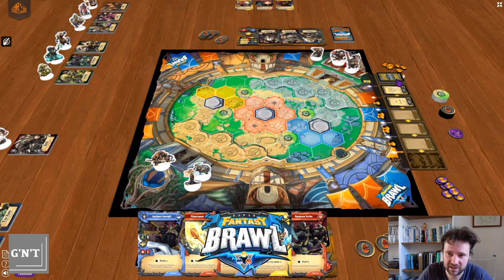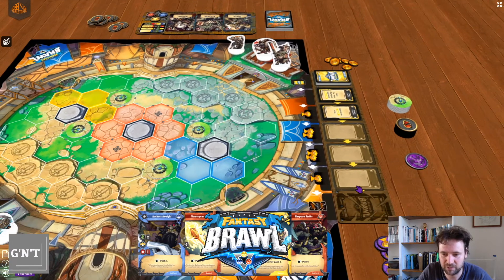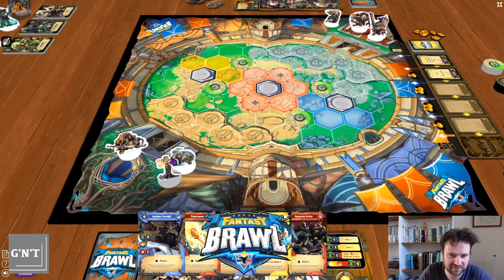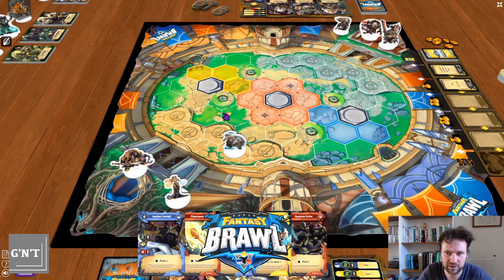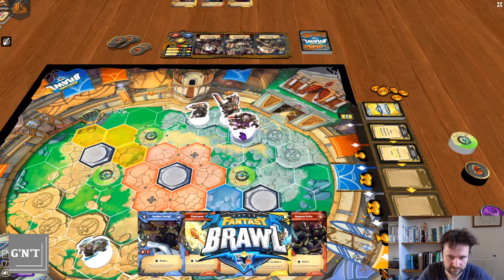After you've done that, you would then draw the objective cards — put two down. At the end of the second player's turn, you advance the crown cards — the objective cards — and they just move one step to the right. Remember, if they ever jump off the board, you can't score them. This is the amount of victory points worth scoring. The first one is always planning, so you can't score the first one. Then the person with priority would now place their three characters.